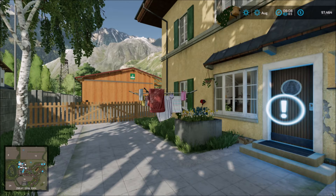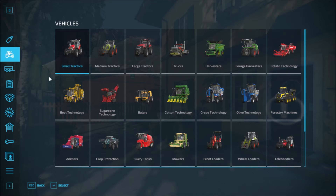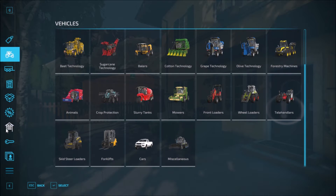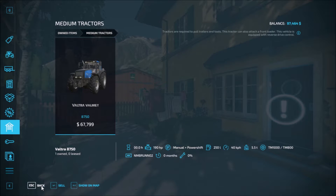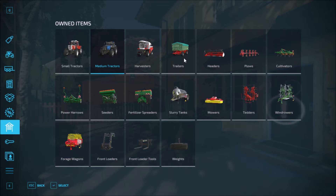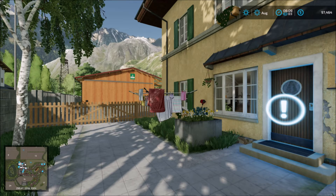Let's see what we get in the garage. We've got two small tractors, one medium, and then we get the auger, the trailer, the header, plow, cultivator, windrower, tedder, mower, slurry tank, fertilizer, spreader, the seeder, power harrow, forage wagon, front loader attachment, the front loader tool, and the weight. So everything is there.